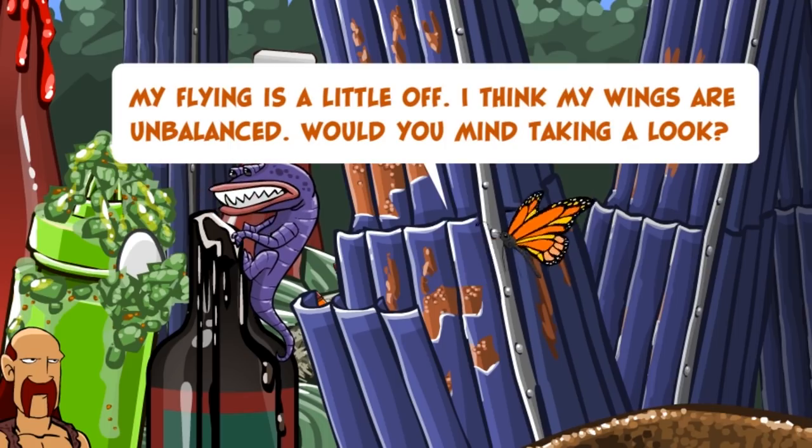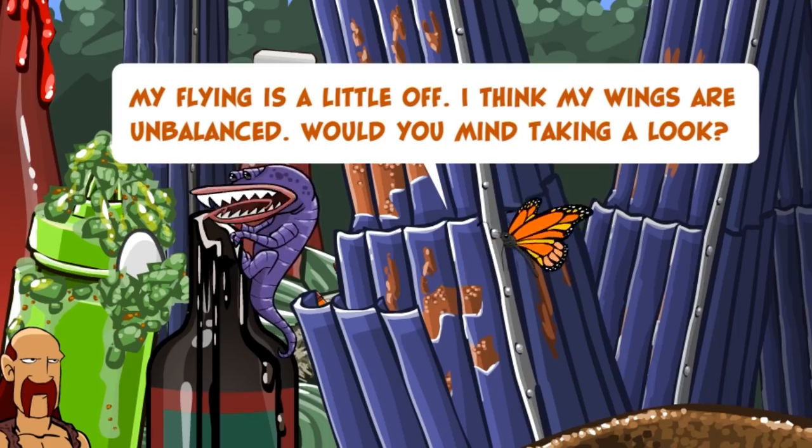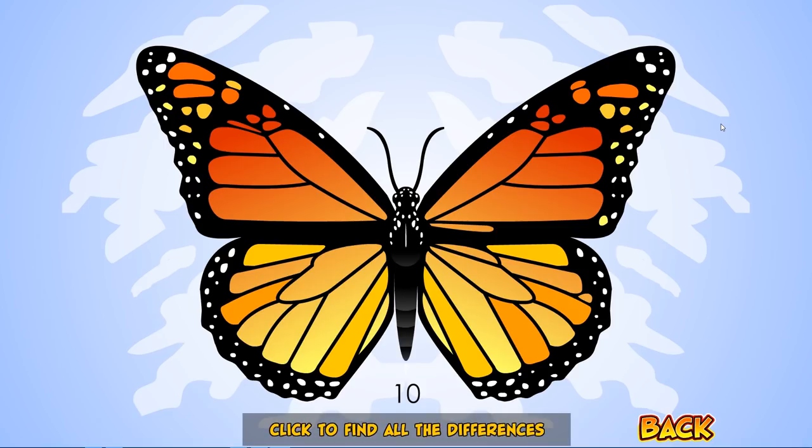The butterfly says: 'Thanks again for fixing my branch. My flying's a little off — I think my wings are unbalanced, would you mind taking a look?' So in this situation we are going to find 10 differences in the small wings. I have to warn you that you need to complete the Ballad of the Caterpillar first — that caterpillar is actually this beautiful butterfly. Now we need to find 10 differences.